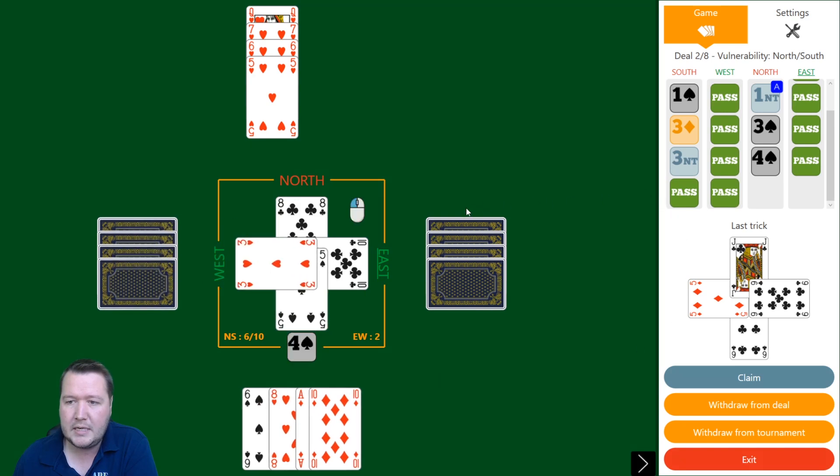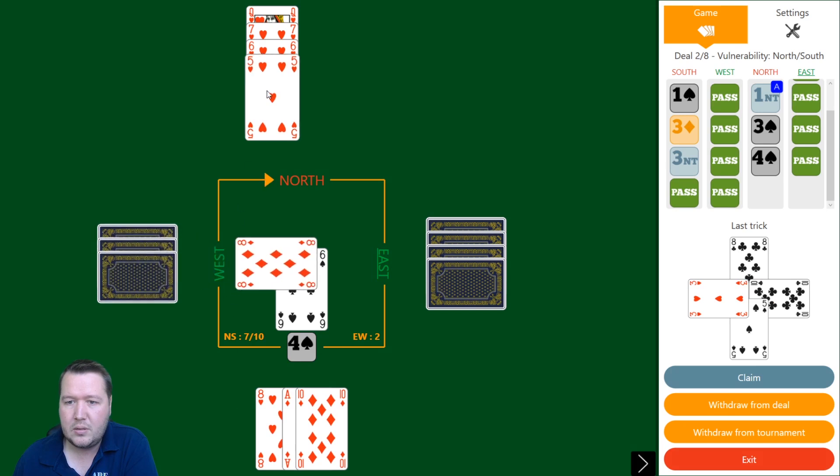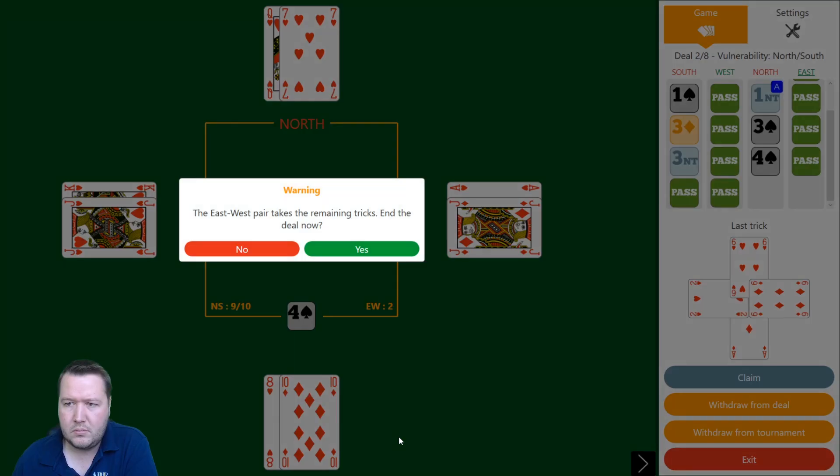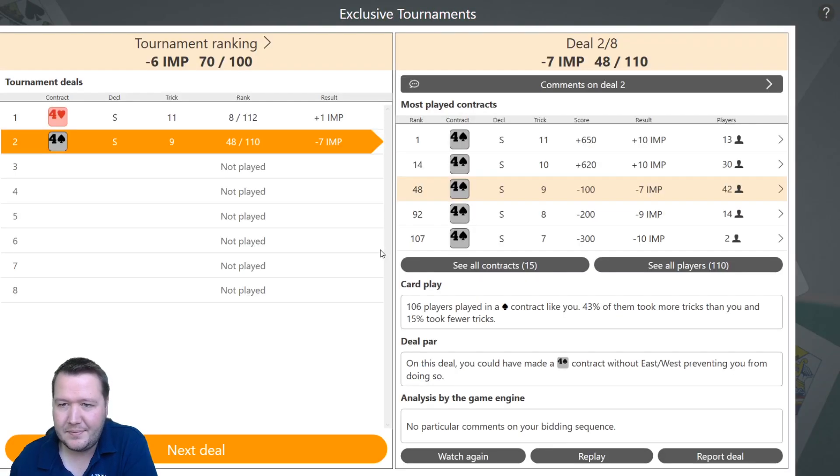East has four clubs and a diamond goes. East had another diamond — jack-third diamond — so my diamonds are all good here. But I miscounted diamonds. There are eight diamonds missing and I was short. That's minus seven IMPs — well deserved. I could have run the nine of diamonds, which would have worked.